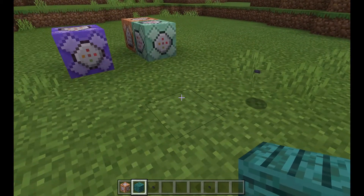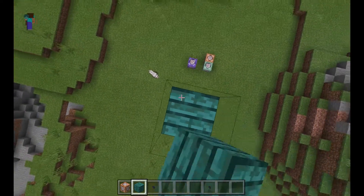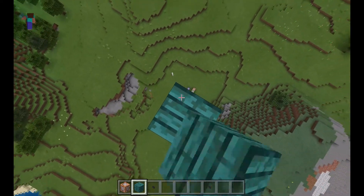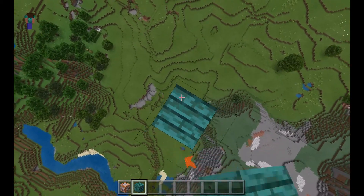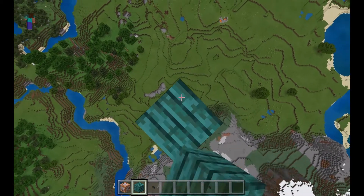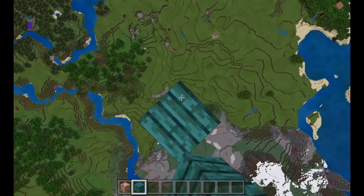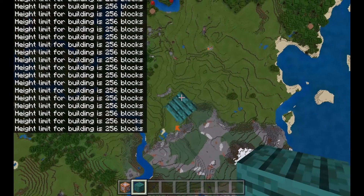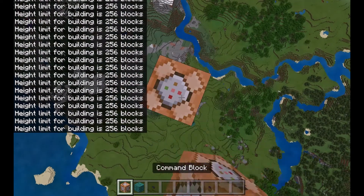What I'm going to do is build all the way up to block height and then place a command block. When we've got to block height, we're going to break one block and place a command block there. We're going to allow it to rain a certain animal using the slash summon command. There, we've got to 256 blocks. Now we're going to break one and put a command block there.